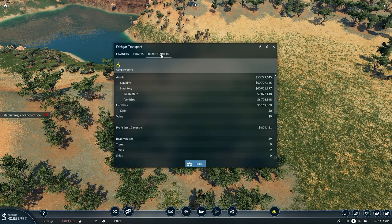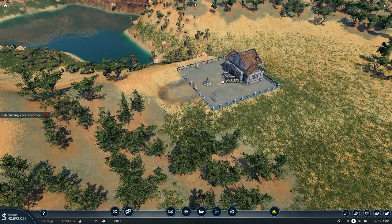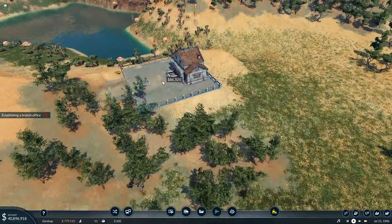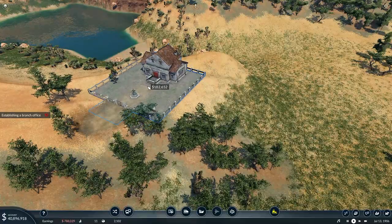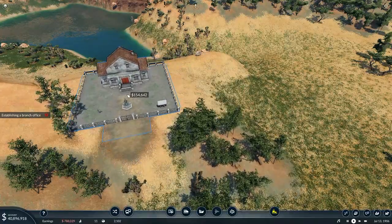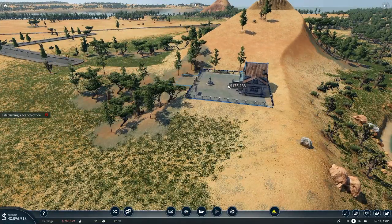That's the context help — I don't want that. You click on the main one down here and go to headquarters, company score, assets, liquidity, inventory, real estate, vehicles. This is brilliant — build. This is some fancy looking estate that I've got here — a very fancy looking estate. I need to bring that round because you need to have the main entrance going through there.